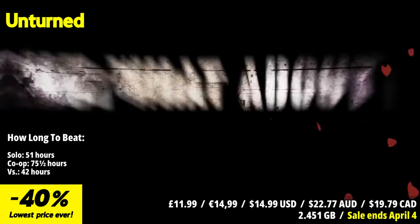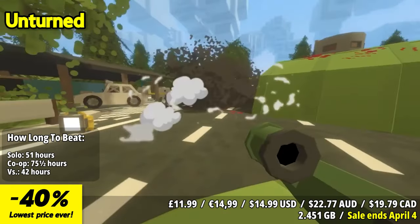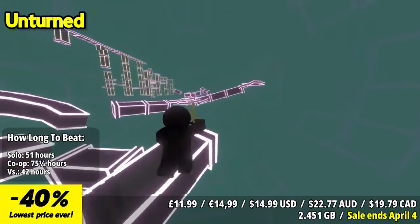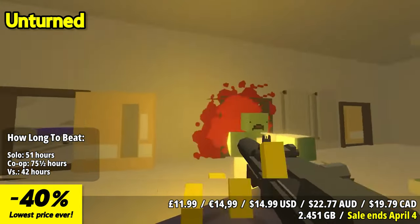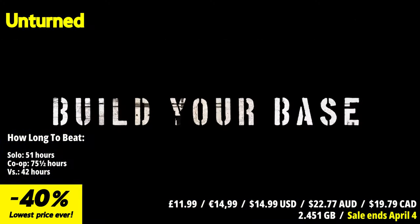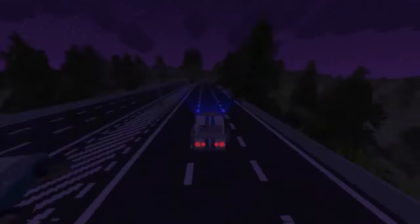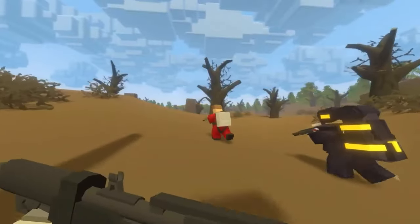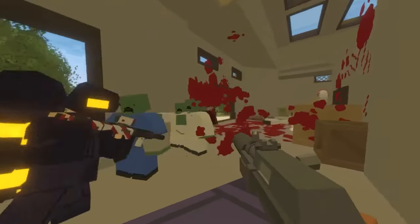Unturned drops players into an open-world survival sandbox where they grapple with the aftermath of a zombie apocalypse. As a survivor navigating the ruins of society, you must collaborate with friends and form alliances to endure the onslaught of the undead. Scavenge for vital resources like weapons, clothing, food and supplies while evading both zombies and rival players. Utilize gathered materials to construct strongholds and defenses, fortifying your position against threats. Explore expansive maps teeming with resources crucial for survival and crafting essential equipment. With a vast array of items, weapons and vehicles — from airplanes to tanks — players can tailor their strategies to the evolving challenges they face.